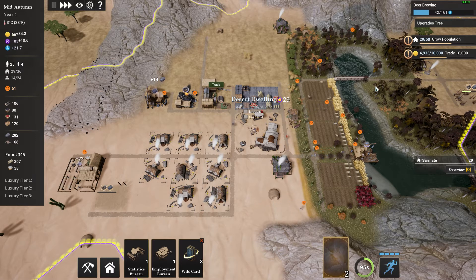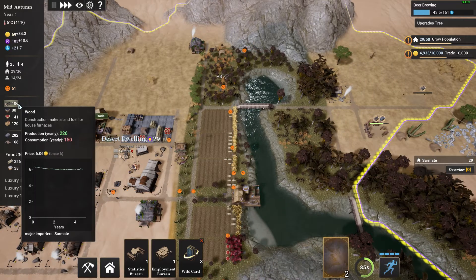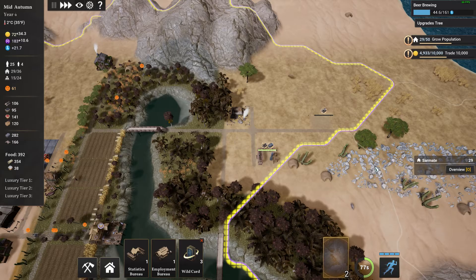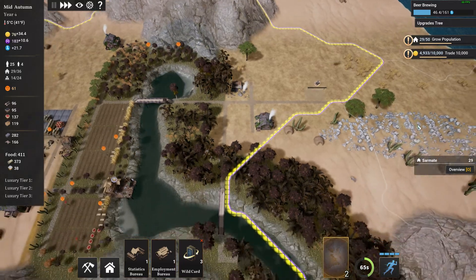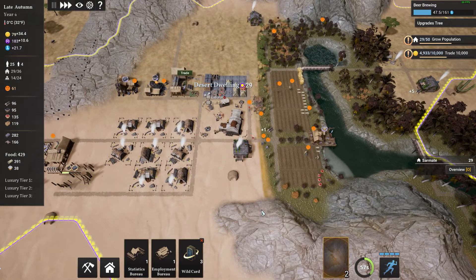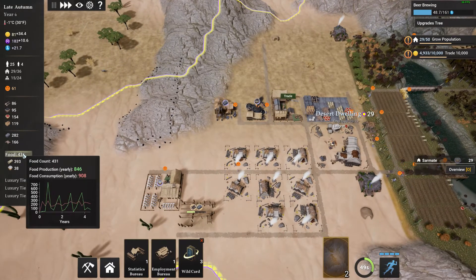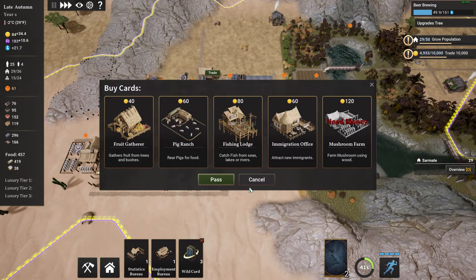We'll get the wood and hopefully get some of these buildings built, and then we can work on moving over here. What is this? Bureau of employment — it doesn't look like it costs anything to build, but it's going to take up people to be employed there, so I'm going to wait on that.